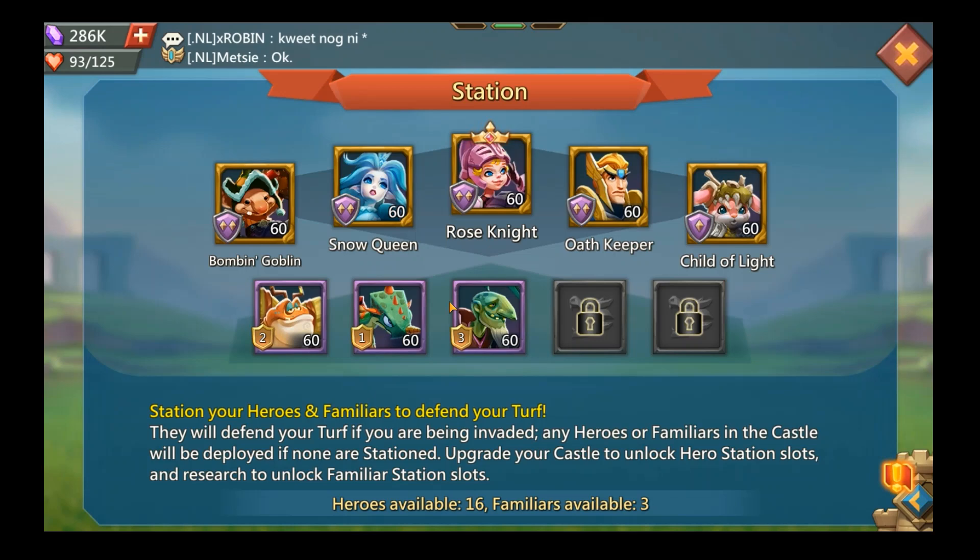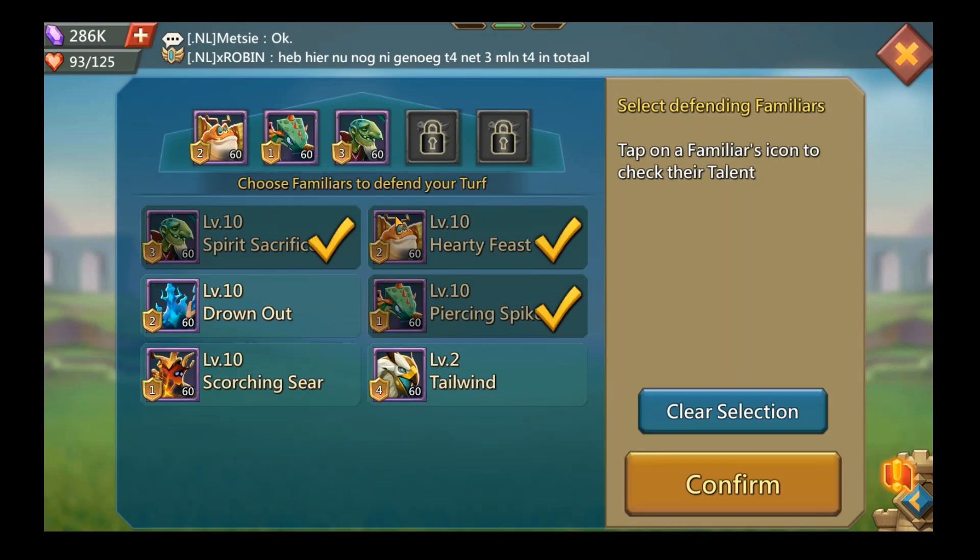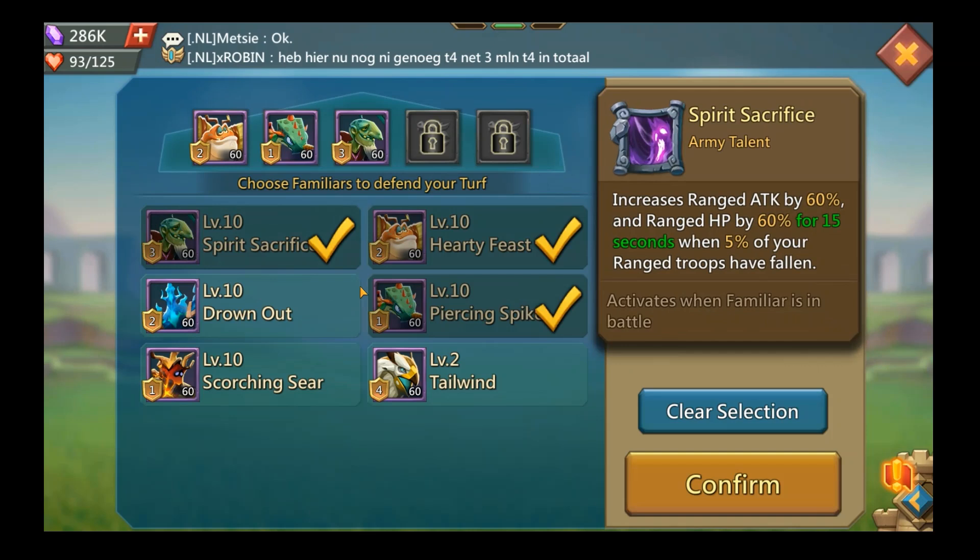He does not have Watcher. He runs two range heroes, two cav heroes, and one infantry. The things you'll notice - the Snow Queen, the Hole Keeper, and the Child of Light - they all have an attack and HP boost, which is why they are very good heroes. He does not have any pay-to-play heroes leveled up significantly. As far as his familiars, he has Feast from the Weevil, and he also has Spirit Sacrifice - which for a range front is pretty good, giving a boost in HP and attack for 15 seconds.